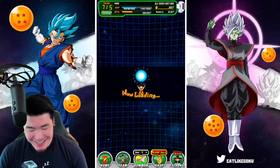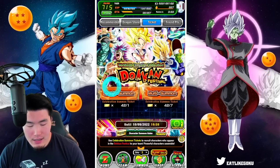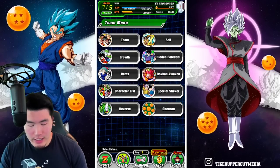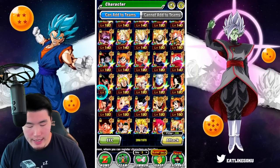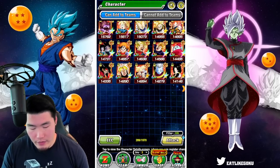We got a bunch of trash here, not that I'm surprised. Let me just quickly check what my Videl looks like. Because if we need one more dupe of Videl, then we might as well just go for the last Videl dupe. Oh, she's 90%. Okay, we don't need Videl anymore — she's rainbowed with the dupe we just got.